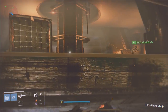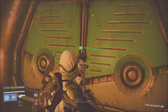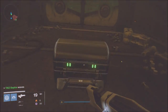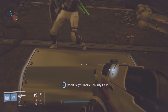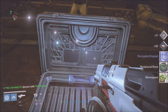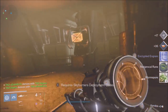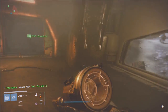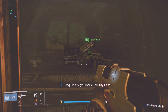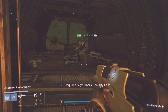This door right here — we're going to open it up, and once it's open you come over here and put in that security pass. You get this chest, guys. Remember, each of your teammates has one, so each of you can do it three separate times as a fireteam. Thank you so much for watching this video — please leave a thumbs up, share with your friends, and I'll see you in the next one.